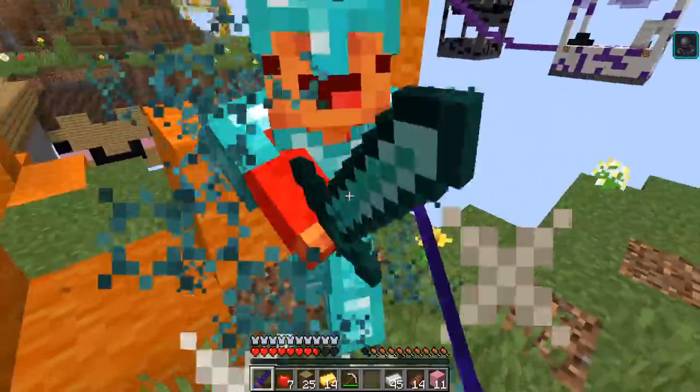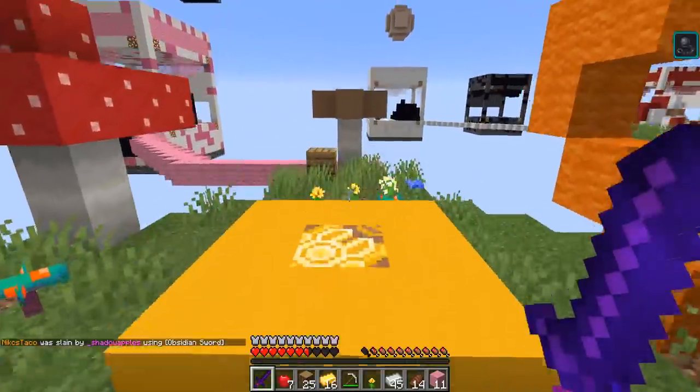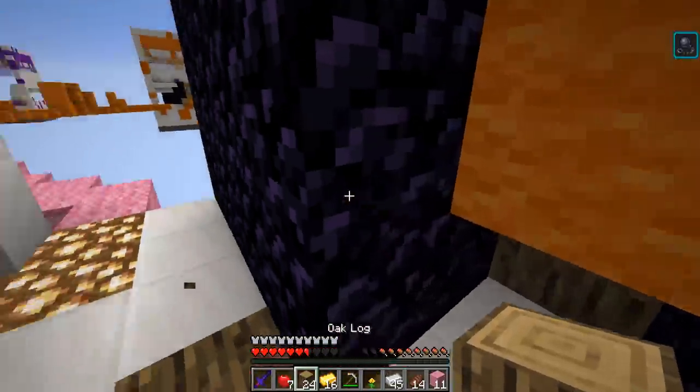I hear a player. He's got full diamond — what are you doing? Get out of here. You better die. How is he not dead yet? He's almost as tanky as I was. Wait, no, that's a lie — I'm going to take three hearts. He got destroyed. No — they just spoiled it in the chat: 'slaying using obsidian sword.' Hopefully no one else realizes that.